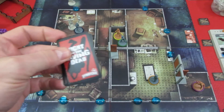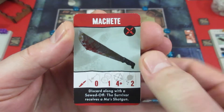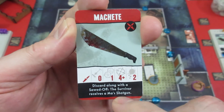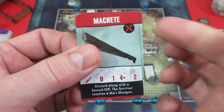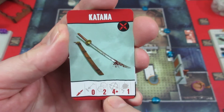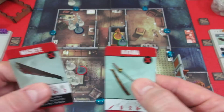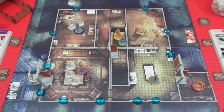First card is a machete — rolls one die, hits on four-plus, does two damage, and can take out fatties. Second card is a katana — rolling two dice, hitting on four-plus, one damage. So he's got both of these now. He'll put the machete in hand and the katana in his backpack. That was his first action.